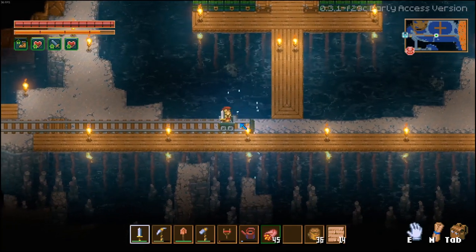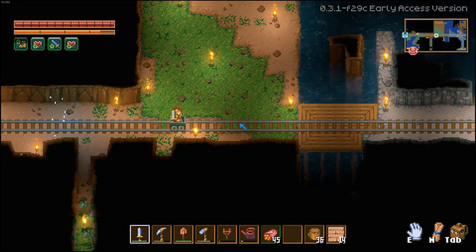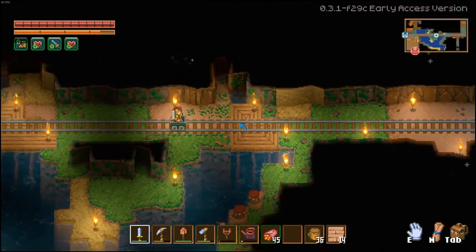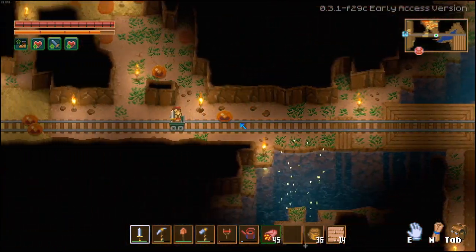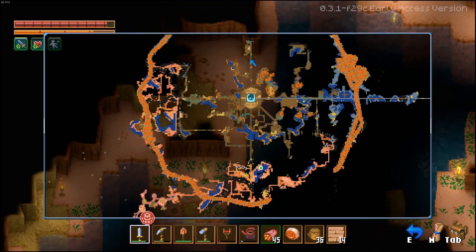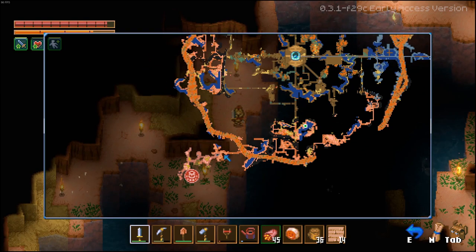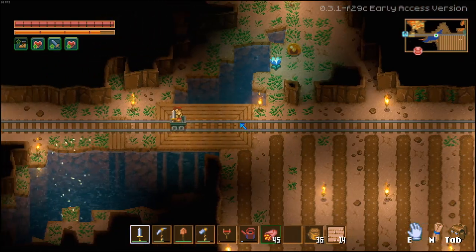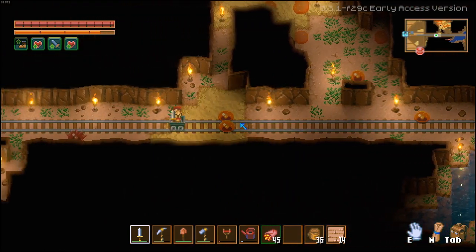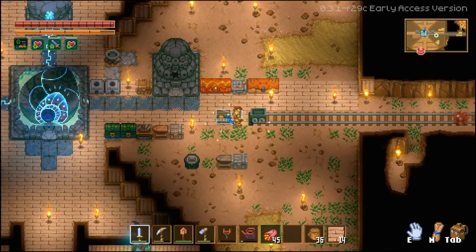Recently I got my hands on a game called Core Keeper. It has a very similar concept to our game, so I had to try it. One thing that I find extremely cool is the way they handle biomes. In the starting area you have biomes with easy to break blocks and easy enemies, but as you go further away from the spawn, you'll reach more difficult biomes which contain better ores or more difficult enemies. I think that's very clever and creates an awesome progression system for the player.